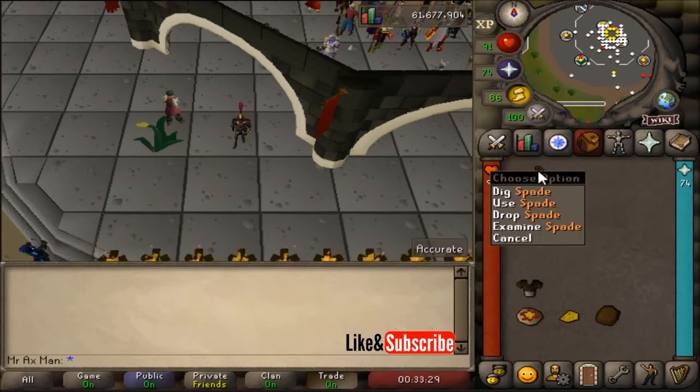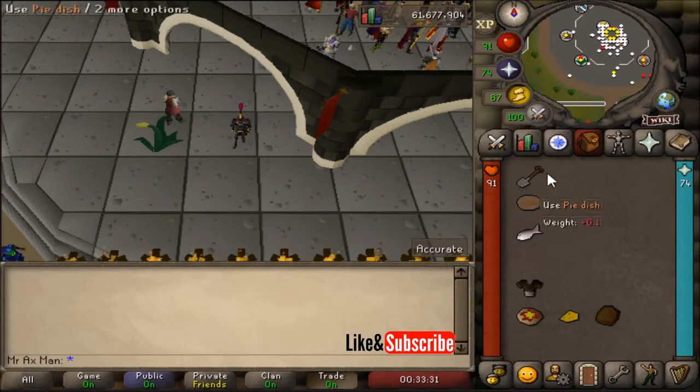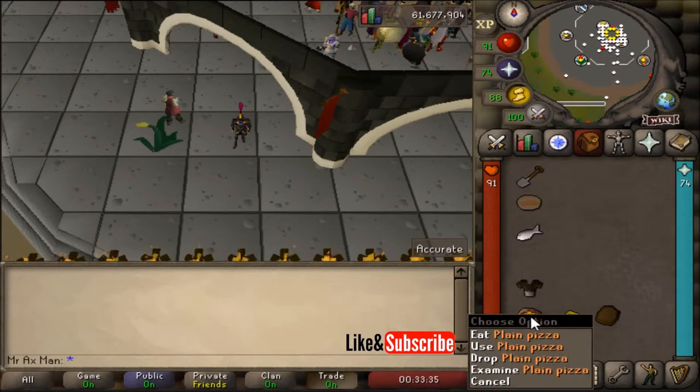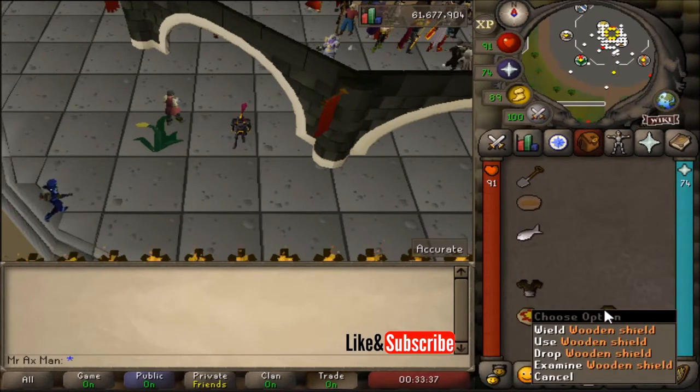Here are the items you'll need: a spade, a pie dish, a raw herring, goblin mail, plain pizza, cheese, and a wooden shield.